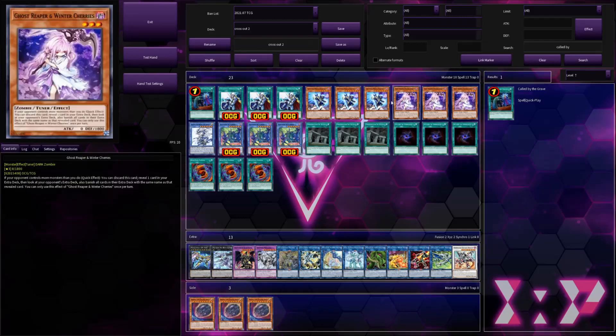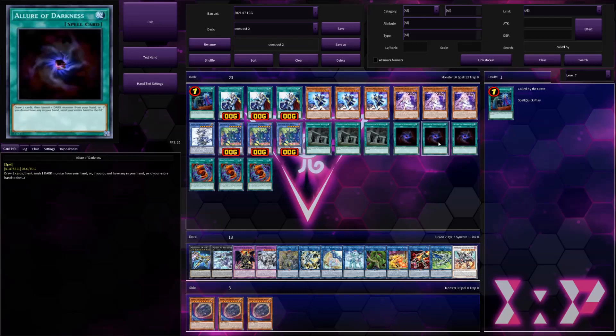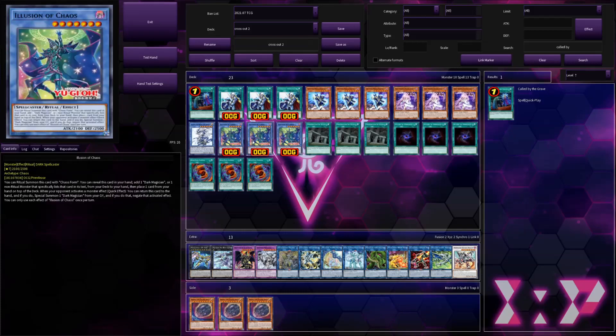You can see Winter Cherries has some potential, and if we line it up with Phantasmé, you'll notice we've got a lot of Darks. That means we can play stuff like Allure of Darkness. Let's get into Allure of Darkness and what I've got here.